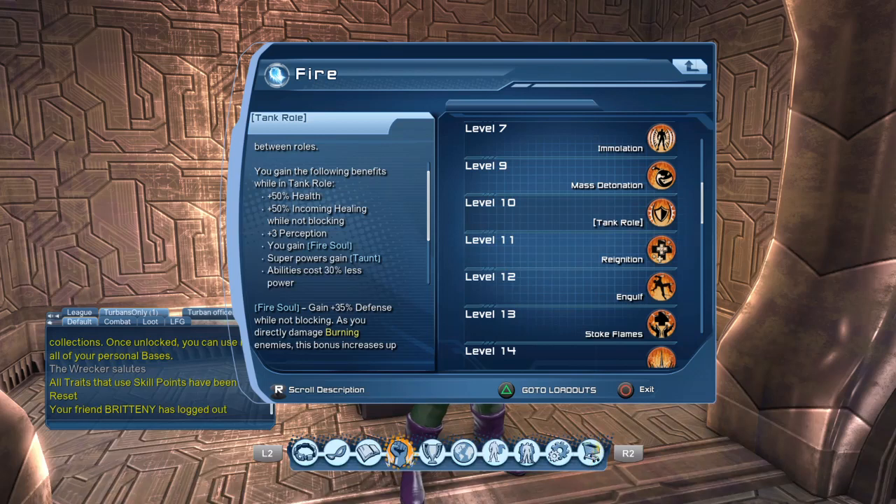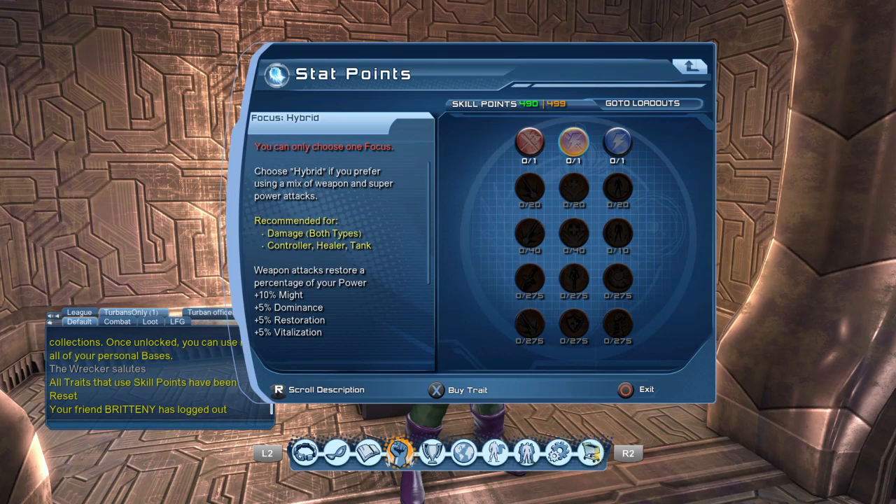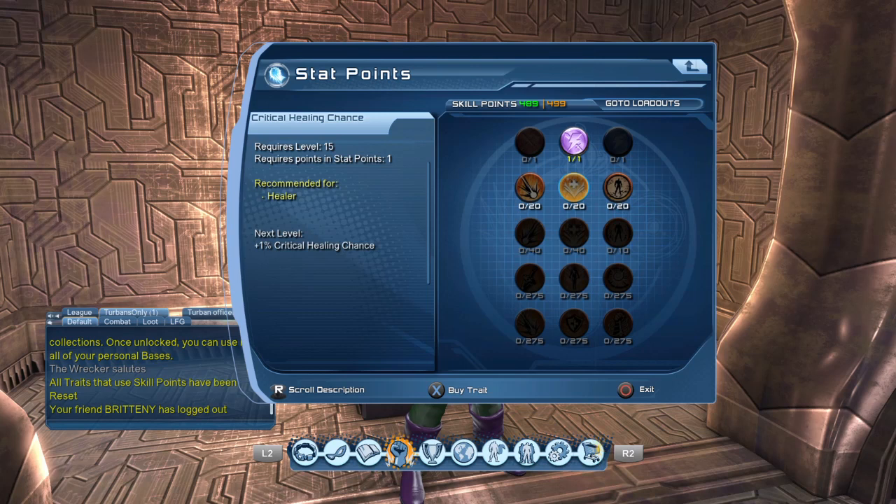With fire you also get Grounded — another 35% defense while not blocking — and burning enemies bump that up to 60% while not blocking. So you want your health as high as possible. This is the only tank, in my opinion, where you don't go dominance first when going down your skill points. Even if you only have 50 skill points, once you use those first 20 to get to the bottom, you want to go health first.